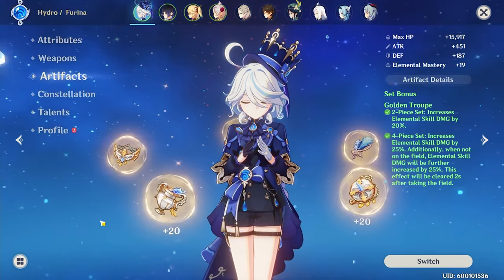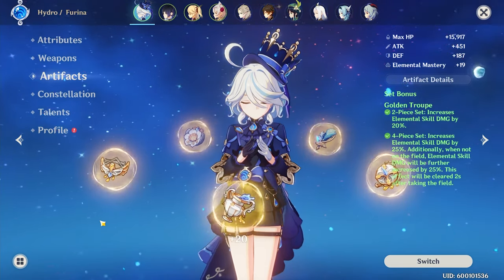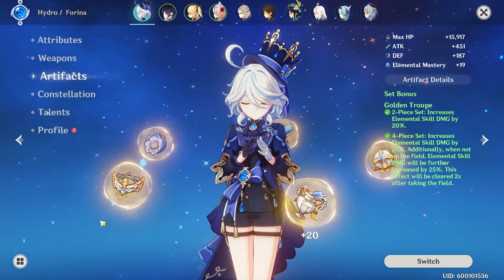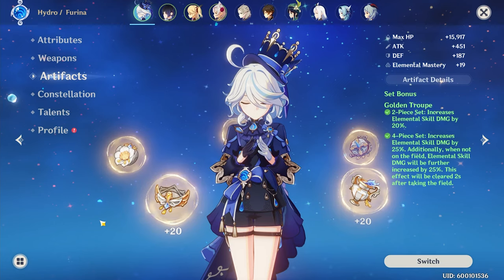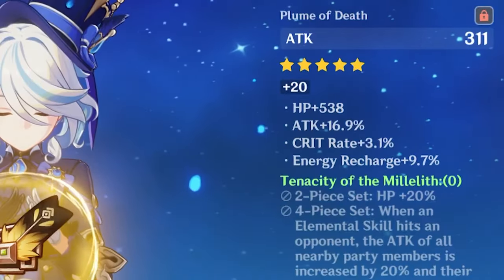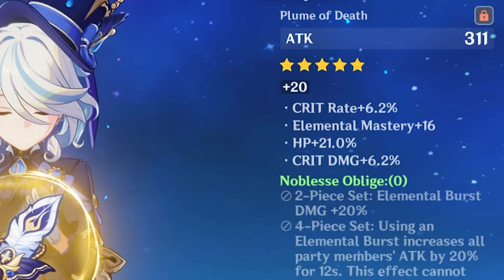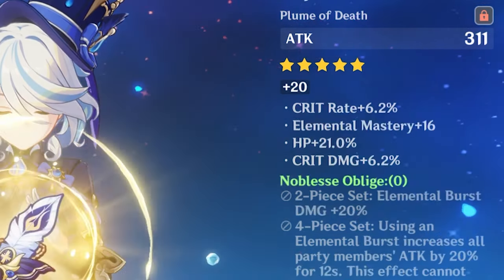If you don't have it yet, feel free to farm it from its own domain, because the four piece Hunter's Path set which shares the domain with Golden Troupe is absolutely amazing with any Furina team, as she enables you to max out that four piece bonus for 36% crit chance on any main on-field driver you want to use her with. While you could use a more supportive setup like Tenacity of the Millelith or Noblesse Oblige for a Furina party, I would honestly advise you to go farm up that Golden Troupe set.